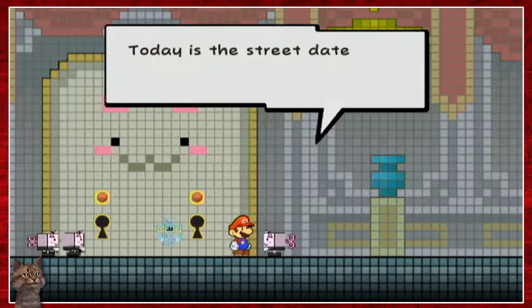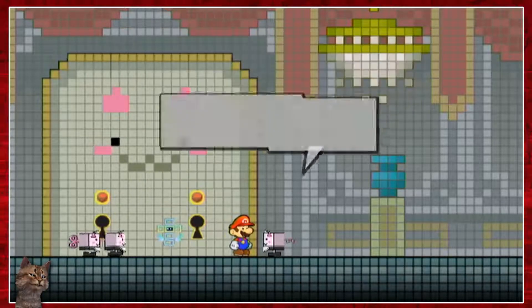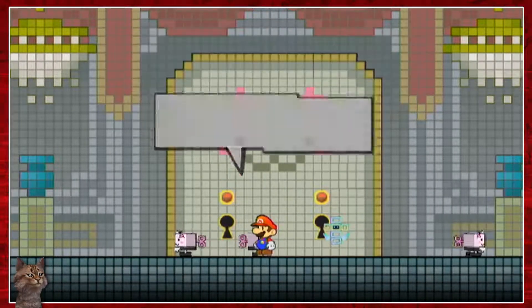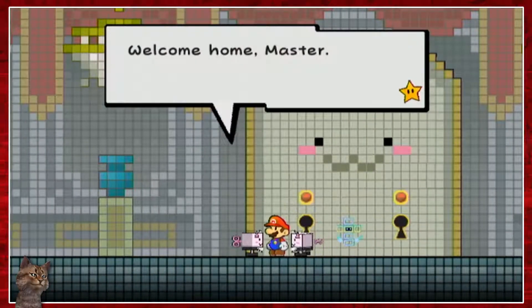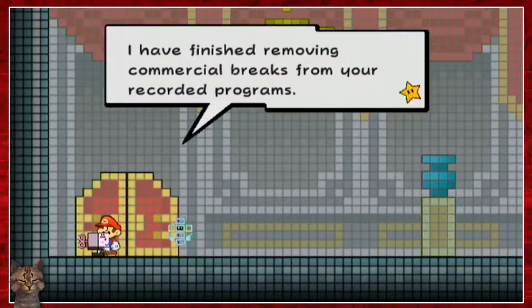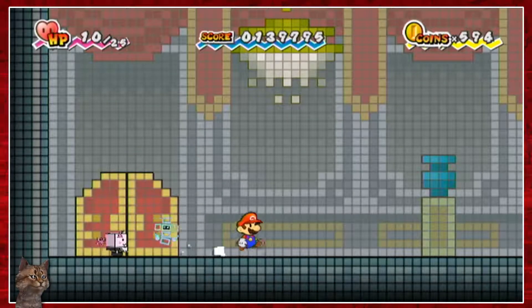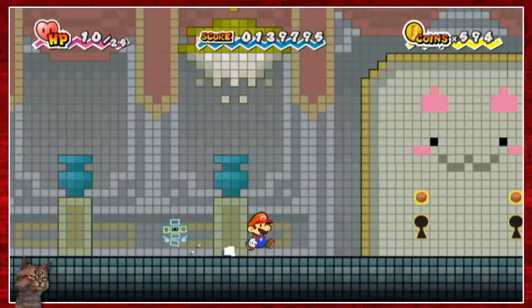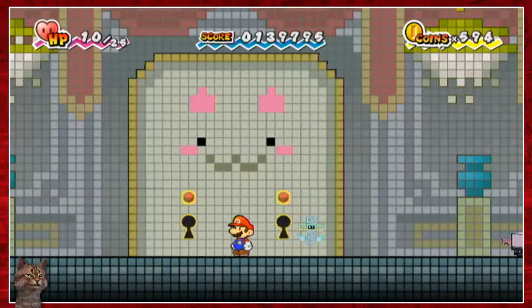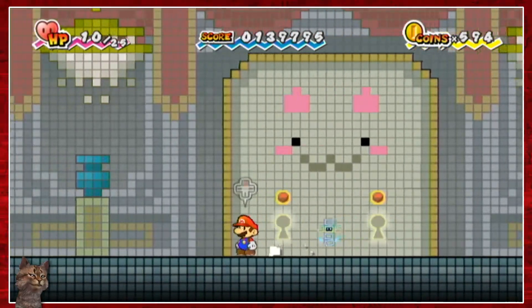'Welcome home, master. Today is the street day...' Wait, I already said that. Wasn't there a fourth one? There we go. 'I have finished removing commercial breaks from your recorded programs.' I was trying to find where that fourth one went. There's this giant door with a cat face on it - reminds me of Japan a little bit. And there are also voices coming through the keyholes.